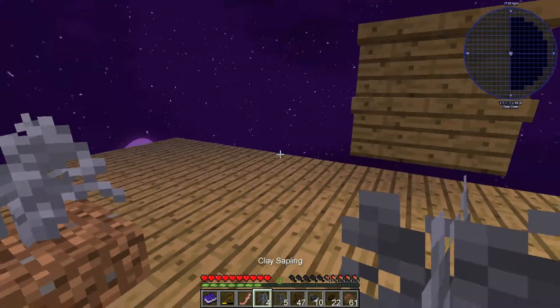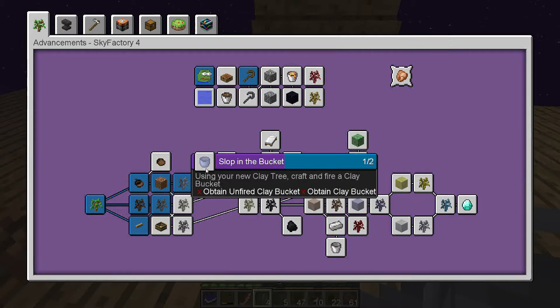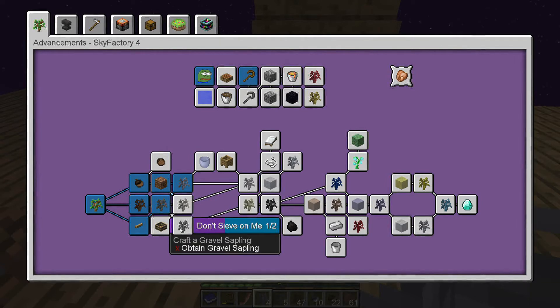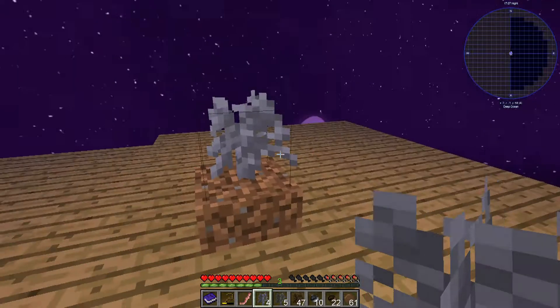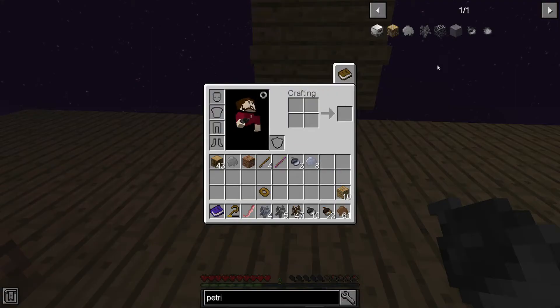What is the next tree in the line? We can 'Slop in a Bucket' — using our new clay tree, craft and fire a clay bucket. Or 'Break a Leg' — craft a bone sapling. 'Don't Sieve on Me' — craft a gravel sapling. And '16 Tons' — craft a coal sapling, of course. 'Blue Man Group!' Oh my god, the puns are going to be terrible in this, I'm sure.